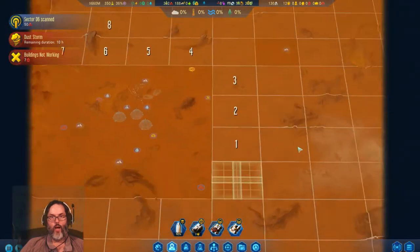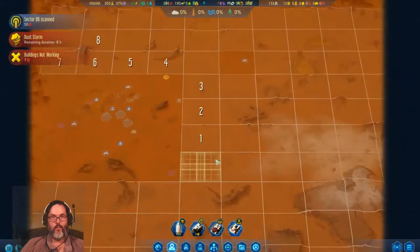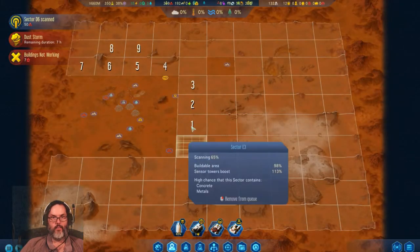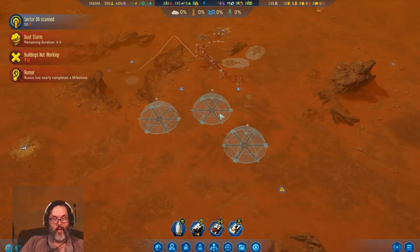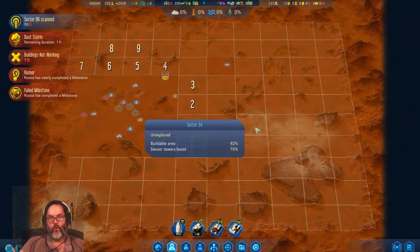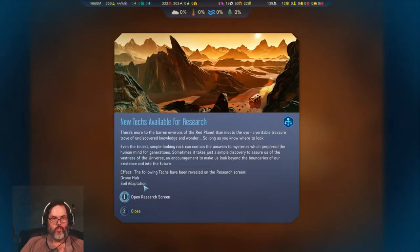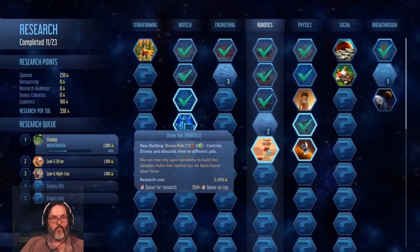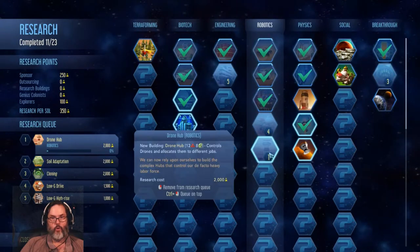All right, rockets on its way. For any of you that have played this game, how wide an area have you built? Have you built over the whole map or do you usually build kind of regionally like this? Drone hub is very important, and I think a farm would be important as well. Let's do the drone hub first.